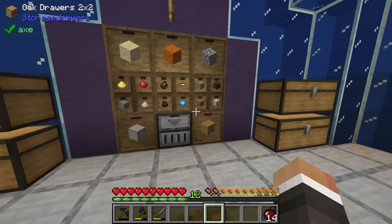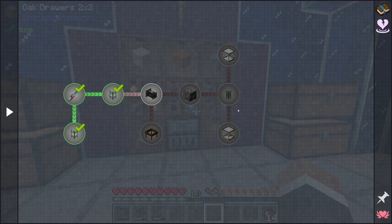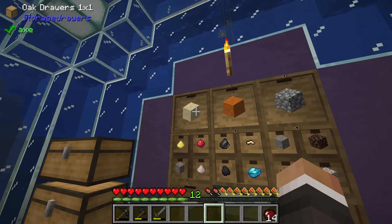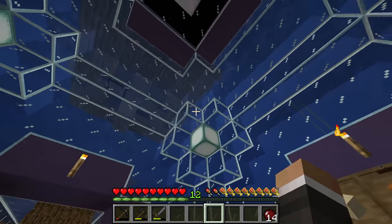One of the things I'd like to do today is potentially increase the capacity of the storage drawers. I'd also like to start using some of these resources automatically - one of the things I'd like to get done in this stream is auto sifting. We have an auto sift down here; if we can get it running we can start sifting both red sand and regular sand automatically.